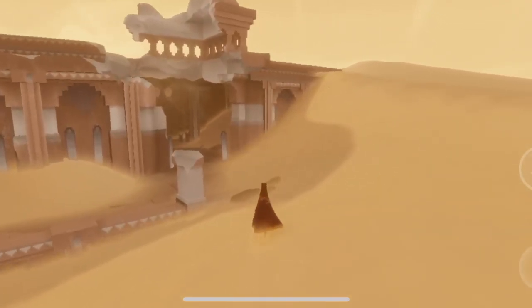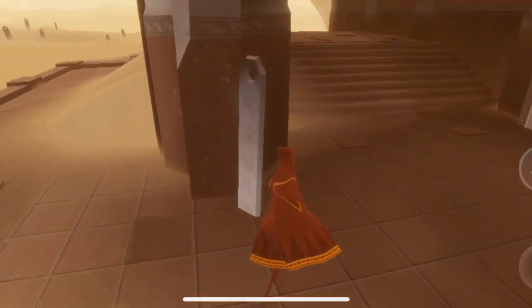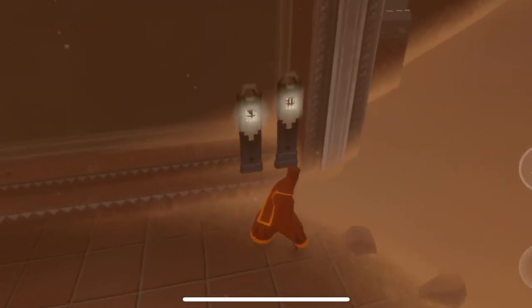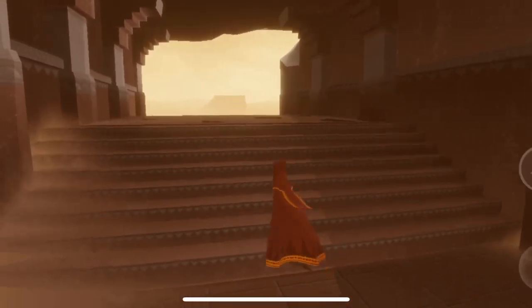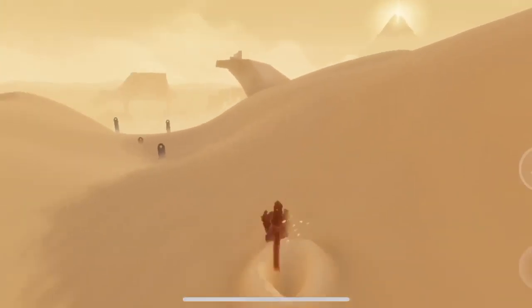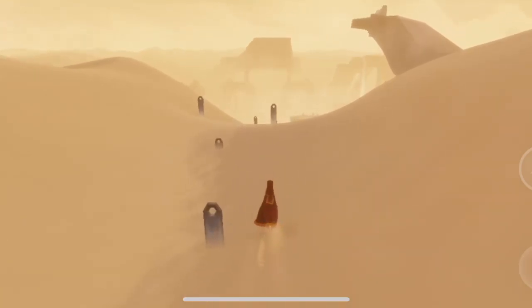In here is the first wall — oh, is it called a glyph? I think I'm just mixing up the words. I think this is called a glyph, and then the things before are called symbols. So this is one of the wall glyphs. I think there are ten in the game, though I'm not sure. I think I remember where they all are, so we should be able to collect them all.